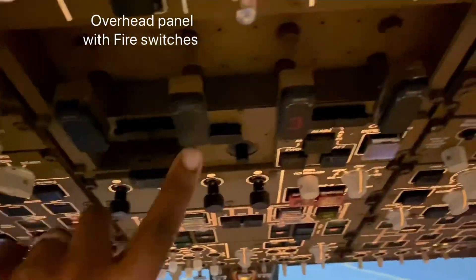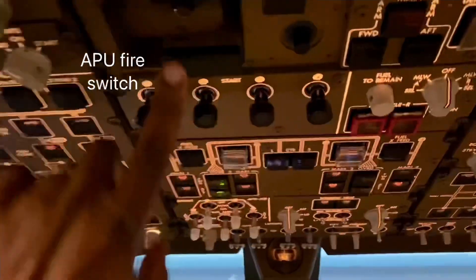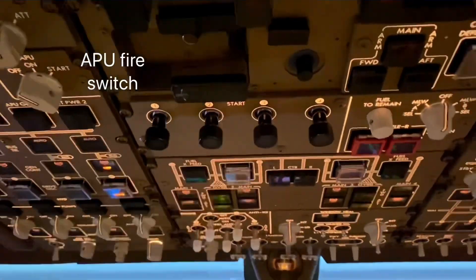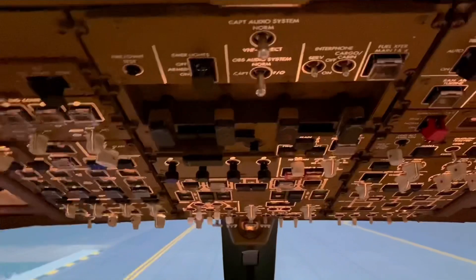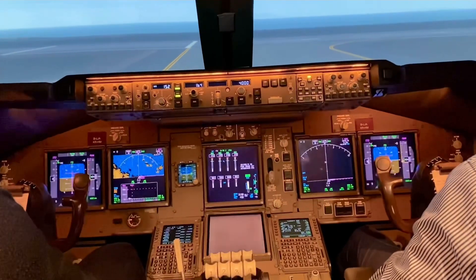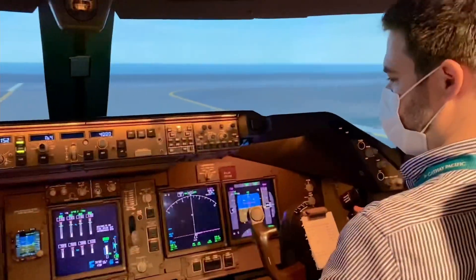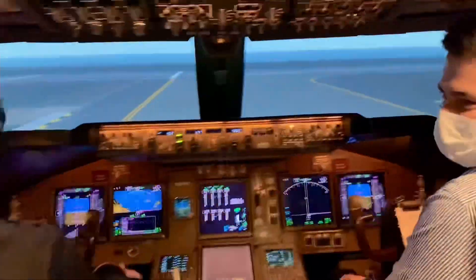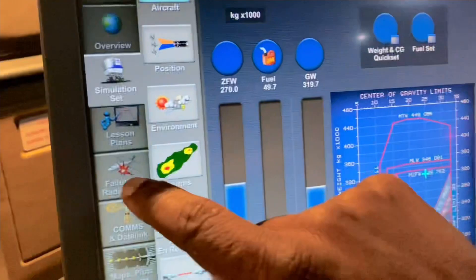The fire switches themselves are up here on the overhead panel. There's the overhead panel, there's a fire switch — one, two, three, four — obviously for four engines. And there's also an APU fire switch there. We'll be doing an engine fire. There are the fire switches as I said. Engine fire on one of the engines, either number four or number one. It's always an outboard engine in the simulator, isn't it Raymond? Yes. It's never an inboard engine. Okay, let's set it up here.